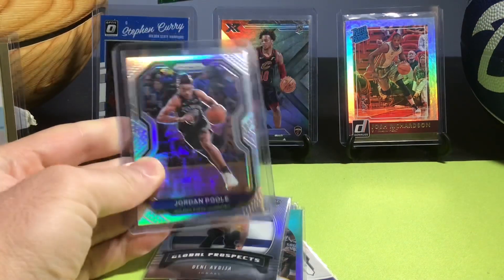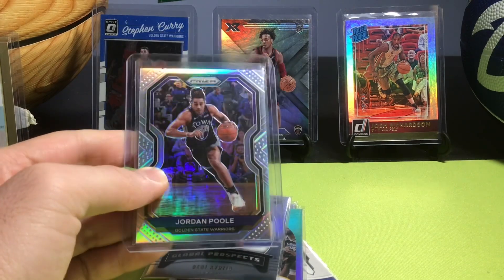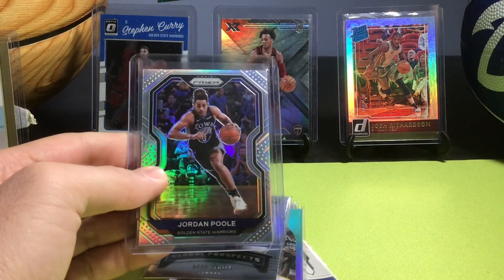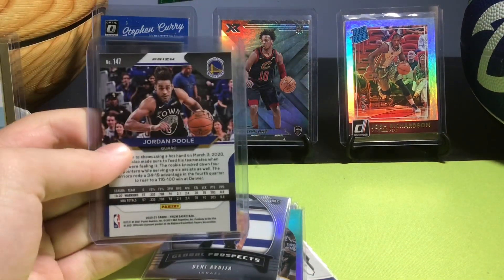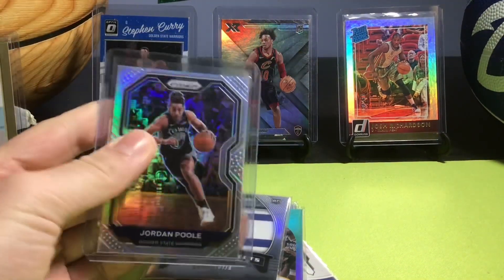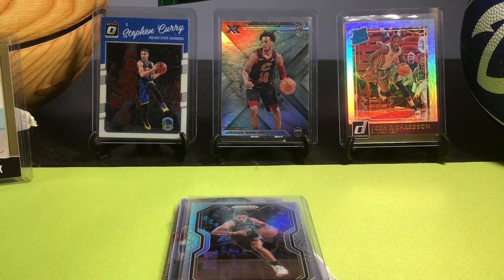A Jordan Poole silver Prizm second year card — really nice one right here. He's my pick for Most Improved Player. This one's from last year's Prizm second year card, and it's a really clean card.